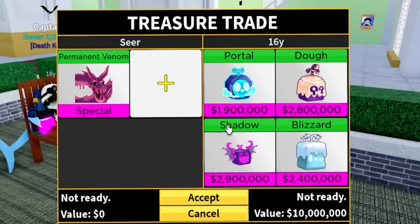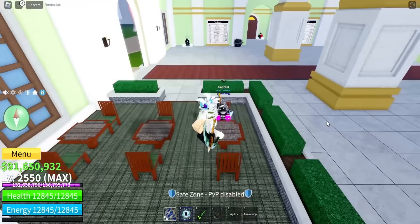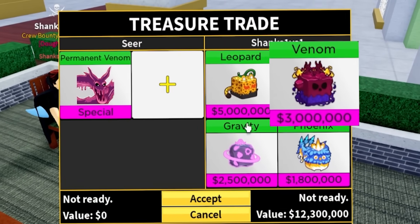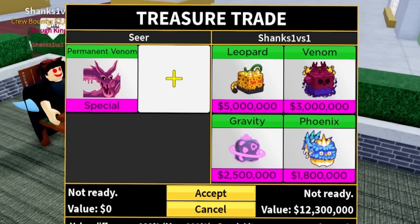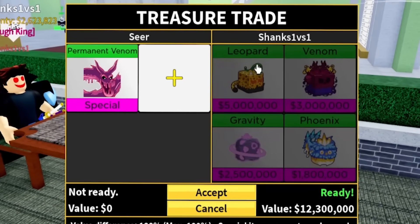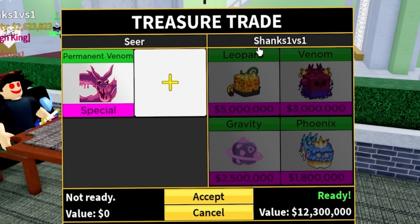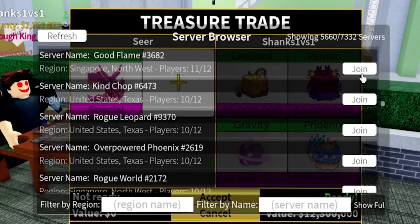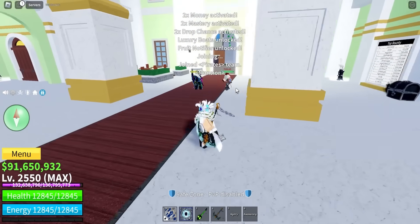The next offer is portal, doe, shadow, and blizzard - not enough, no leopards once again. Next offer is leopard, venom, gravity, and phoenix - I thought he was gonna have more leopards, but he does not. So we just gotta keep looking. Keep the energy up, because not everyone is gonna have four leopards.